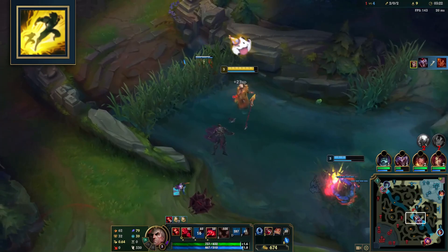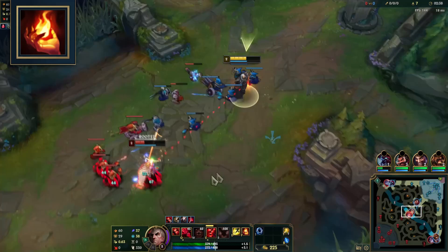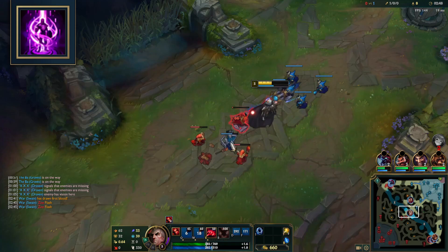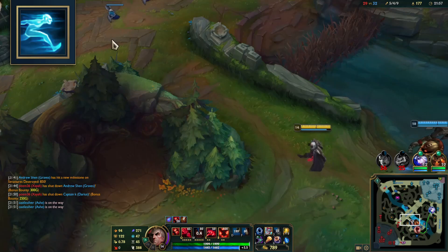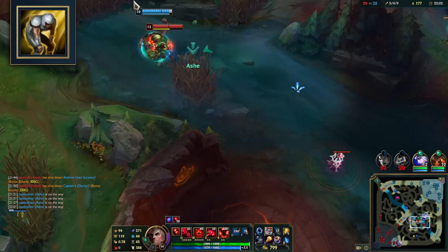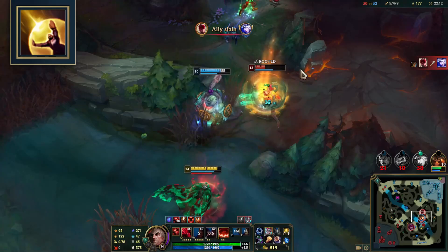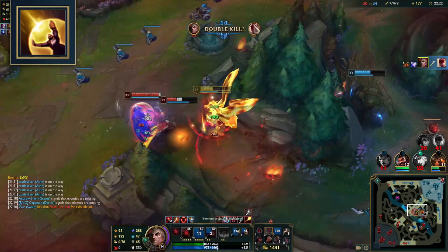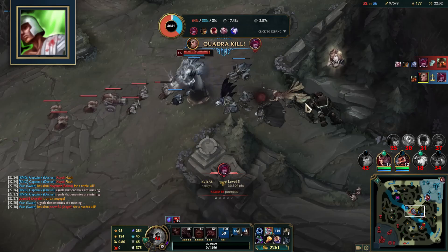The next summoner spells are situational. Ignite is the default best second summoner spell — increase your kill potential with true damage and healing reduction. Teleport is a safer option for tougher lanes with heavy poke. Ghost has good synergy with Swain's ultimate, helping you stay close to enemies. Exhaust is worth taking against high burst threats, negating most damage for 3 seconds. Barrier is a bit niche against long range champions but great for baits — enemies think they've killed you until you use Barrier and heal up from your passive and ultimate, and it counters Ignite. Cleanse is useful against heavy CC comps. Heal is for bot lane carry — with someone nearby, you'll heal yourself and your ally.